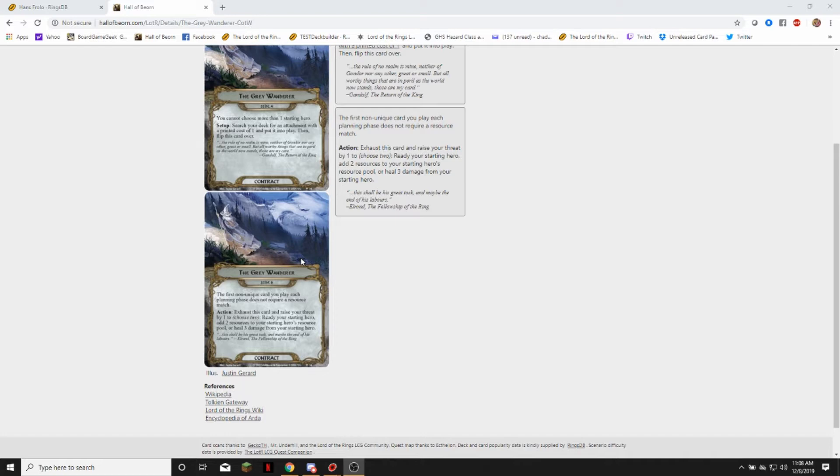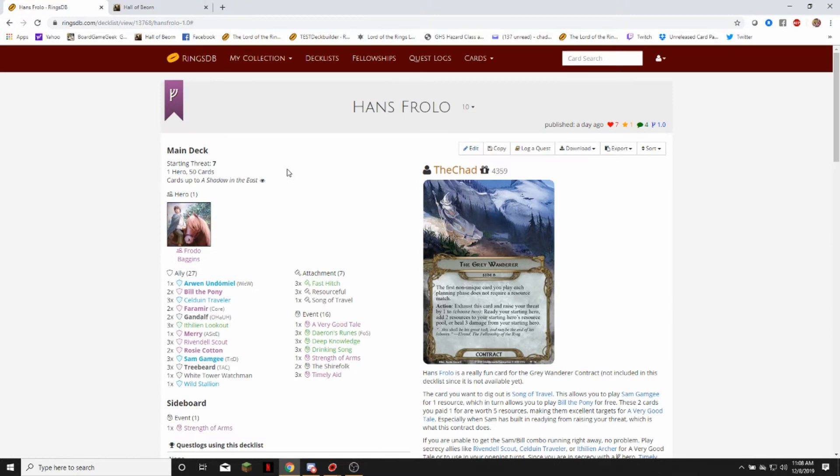That can get tricky, but it's extremely powerful. And then you get an action: exhaust this card and raise your threat by one to choose two — ready your starting hero, add two resources to your starting hero's resource pool, or heal three damage from your starting hero. So that is the contract I'm going to be using.